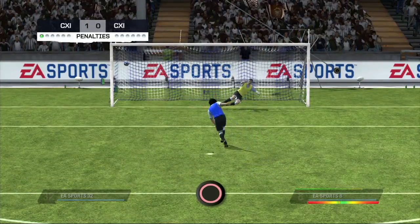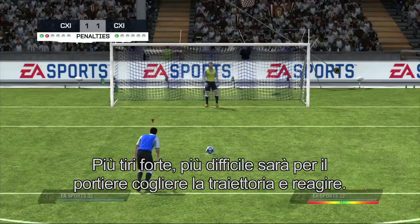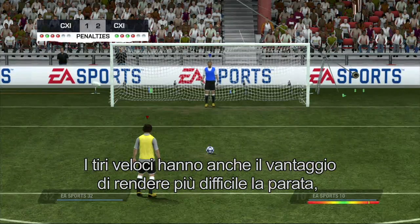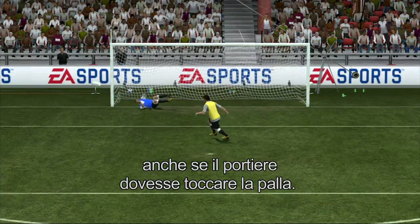Hold the circle button. The faster your shot is, the more difficult it will be for the goalkeeper to read the trajectory and react to the shot. Fast shots also have the advantage of making it harder for the goalkeeper to keep the ball out of the net, even if they manage to get a hand to it.